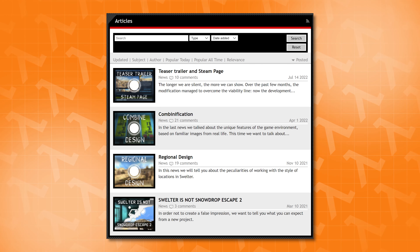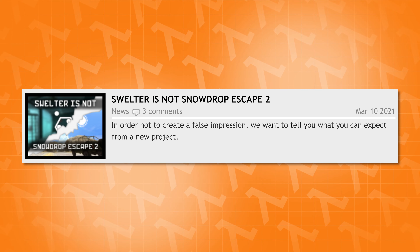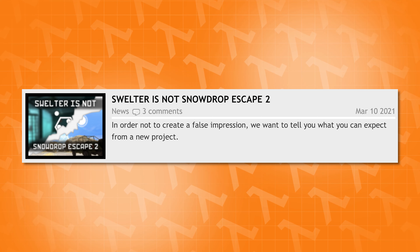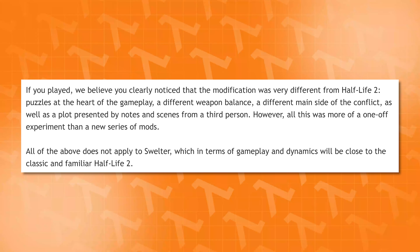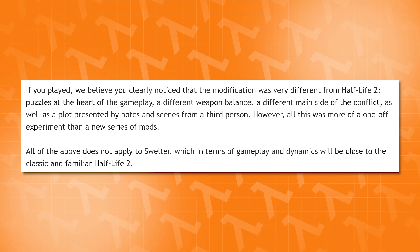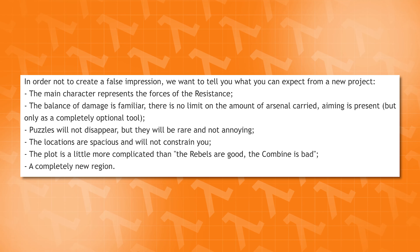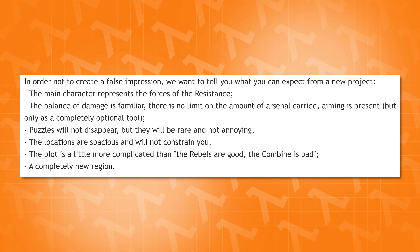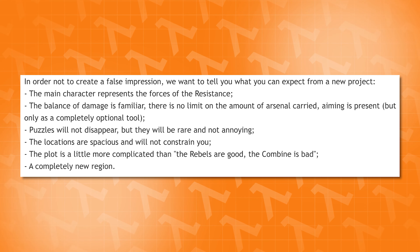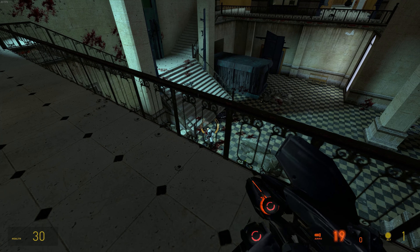Over on the project's ModDB page, there are several articles you can read for development trivia, including one called 'SWELTER IS NOT SNOWDROP ESCAPE 2!' So if you've played Snowdrop Escape, the dev team states very clearly that Swelter will play almost nothing like it. They aim for the gameplay to be a lot closer to Half-Life 2 this time — normal puzzles that won't be annoying (their words, not mine), no third-person cutscenes, no different weapon balancing, and you can carry all the weapons. Just your average Half-Life 2 experience with little to no sauce added. Same developers as Snowdrop Escape, but it plays nothing like it — and that's fine, not everyone was a fan of how Snowdrop played.